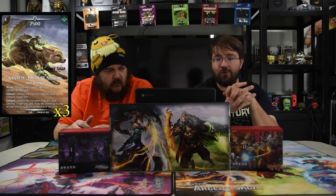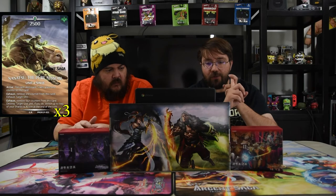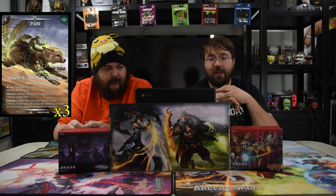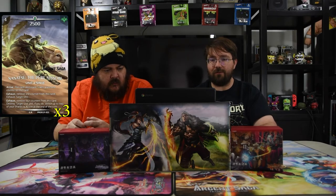Next we have Nanatsu, the Pure Shinobi. He has his little pit this time. It's a four-drop 2500. Arrive, for each destroyed tower, place one counter on this card. Exhaust, remove one counter from this card to exhaust target unit. And then exhaust four, remove four counters from this card to destroy target unit, and if you do, switch up to two of your shards to active until end of turn. It's pretty good, pretty cute, and can be very powerful if you get it late game for sure.